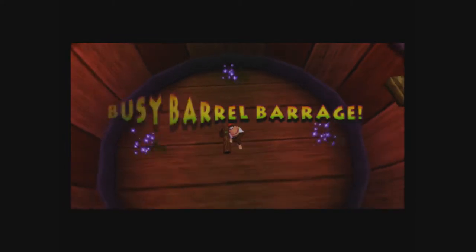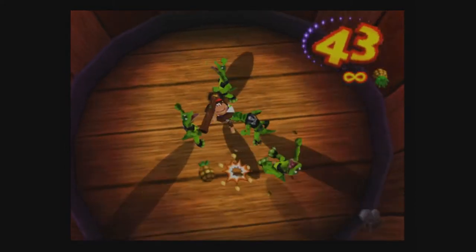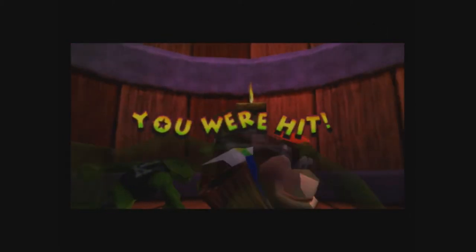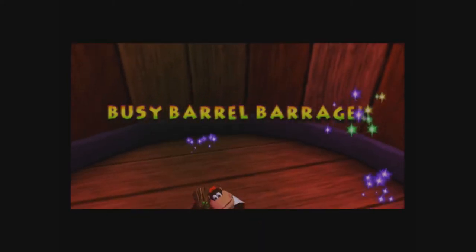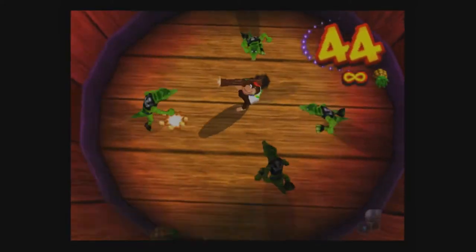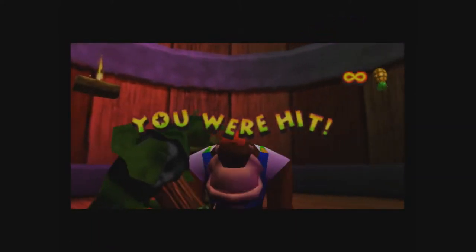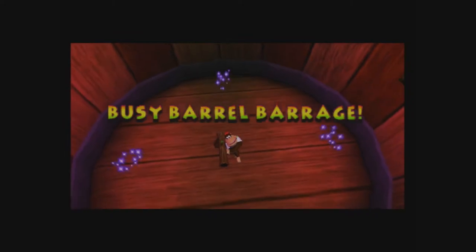So next up we got Best Busy Barrage, which means we just gotta go, and I don't want to get hit — and I got hit. Start off by pressing B. God damn it. Just don't get hit. Welcome to bonus day — round three, attempt number three. Let's go.